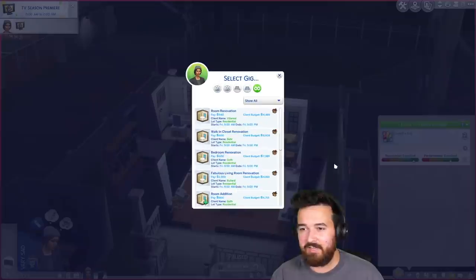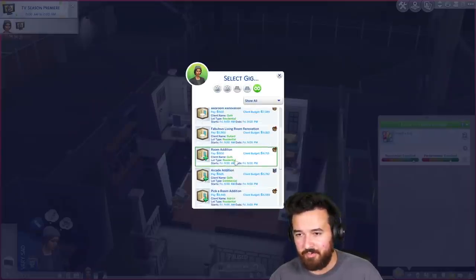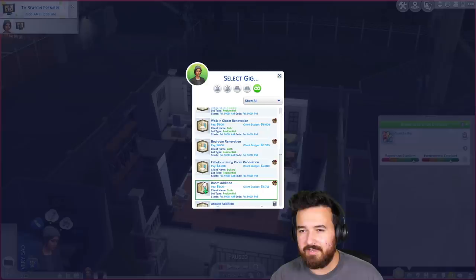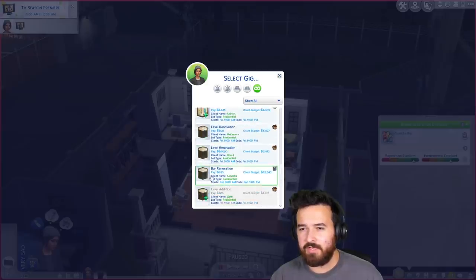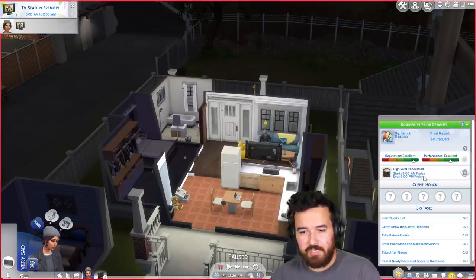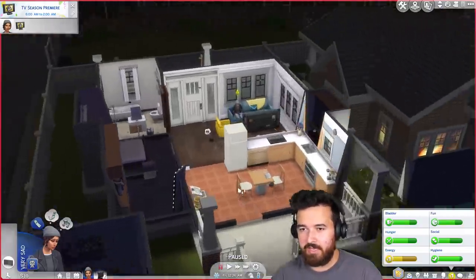So today we're going to take a new gig. I'm assuming there's a $14,000 gig. There's a level renovation at the Huck House, and that's the only one available. So we'll accept that — it's going to be today at 9 a.m., which is easy enough.